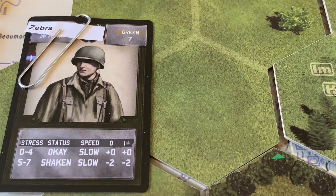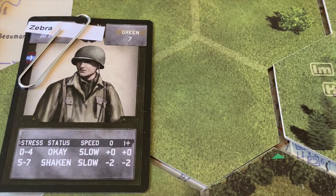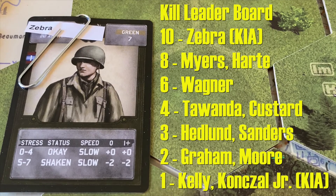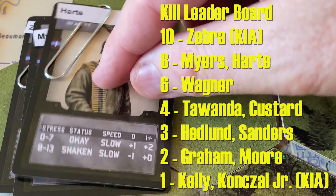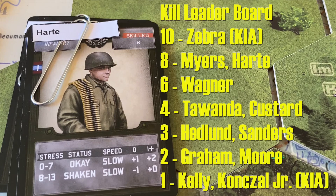Let's look at our kill leaders over the course of the campaign. Sergeant Zebra led our forces with 10 kills before being killed on the last attack against him. In second place — a tie — Sergeant Myers with 8 and Sergeant Hart with his mortar team also at 8. Those were our top three commanders. Sergeant Wagner led our infantry teams with 6 kills. Sergeant Tawanda and Sergeant Custard, two armored tank commanders, had 4 kills each before their tanks were blown up. Outstanding performance across the board.